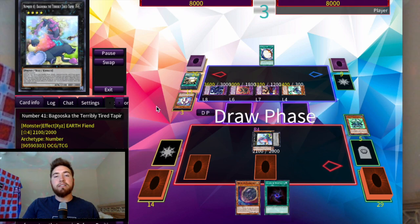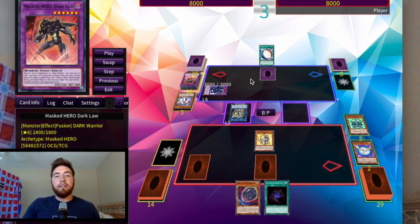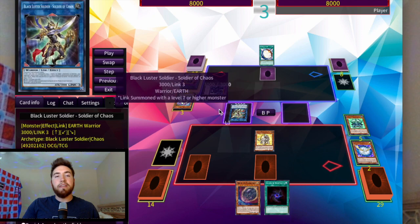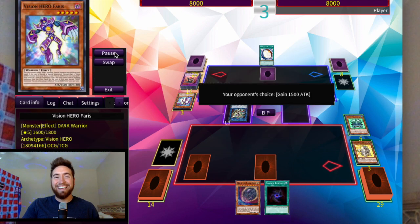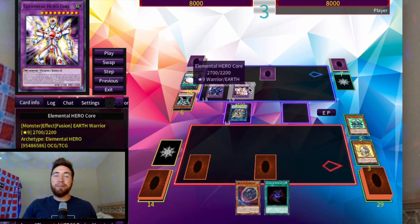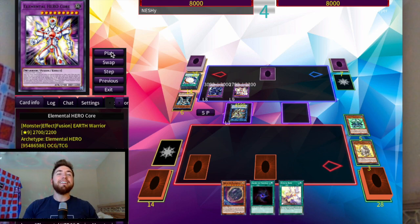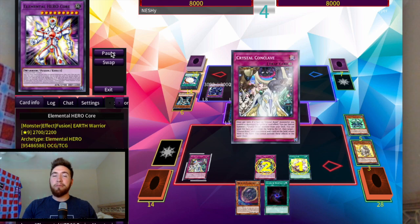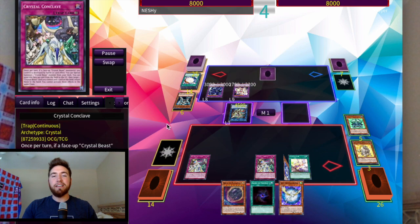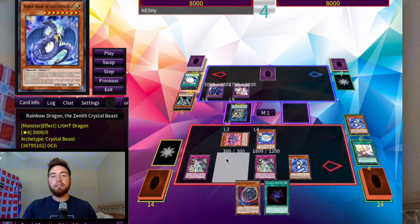It's a stall game right now. They drew Imperm — pretty good — but couldn't use it to out the Baguska. Then they link into the BLS Link and Miracle Fusion gets out some weird monster. Then we top deck Crystal Bond — that's where I'm like, okay we're in this game! One heck of a top deck. We fire off Conclaves, get Pegasus to hand, Zenith in the back row, and get another Zenith.